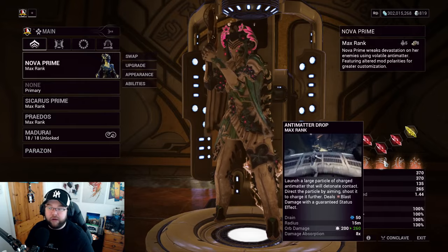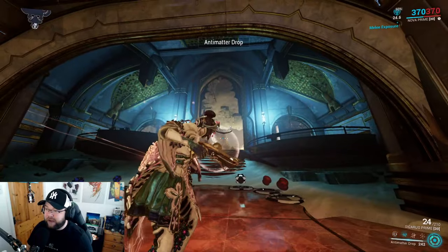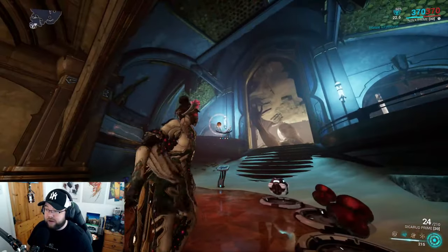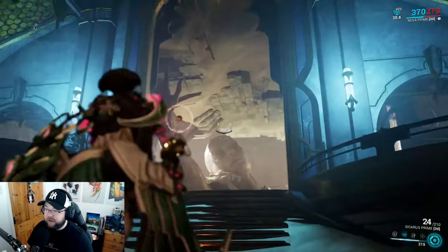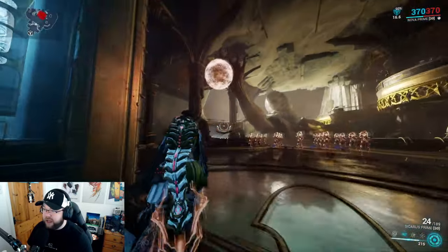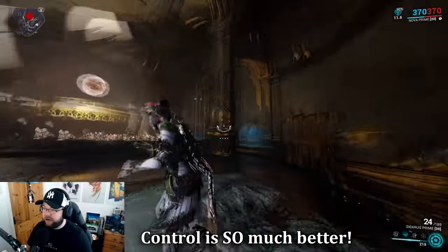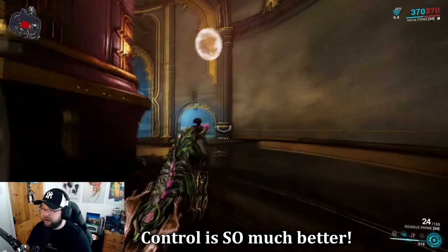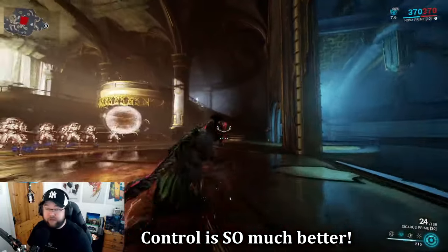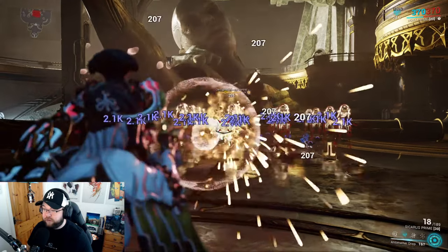Here's what it looks like visually — it's slower and more controllable now. I can maneuver behind it, keep it above me, and guide it. Once charged, I can aim and press two to shoot it toward enemies. This is really, really good.